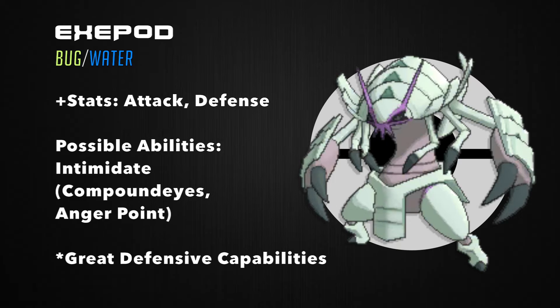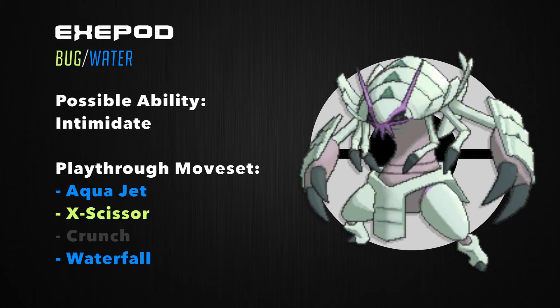With a significant boost to Bulk and Attack, Exapod can be a marvelous fighting force. I see Exapod as having good attack and defense stats. The primary ability will probably be Intimidate, emphasizing how intimidating it has become, which will work excellently for defensive capabilities in both playthroughs and competitive play. A possible hidden ability could be Compound Eyes to increase accuracy of moves like Megahorn or Hydro Pump, or Anger Point. For my playthrough, I'd equip Exapod with Aqua Jet, X-Scissor, Crunch, and Waterfall, with Leftovers as an item.